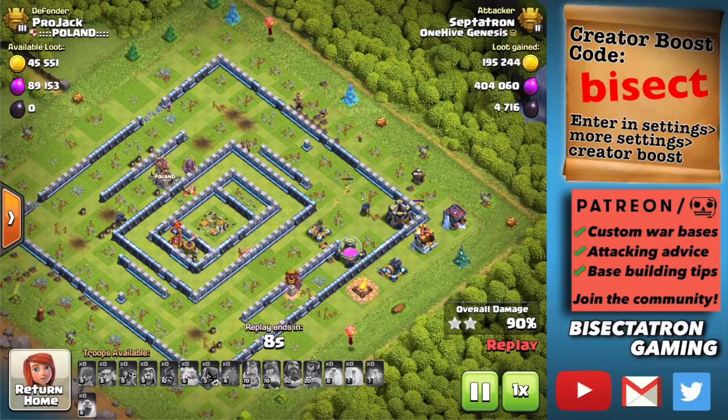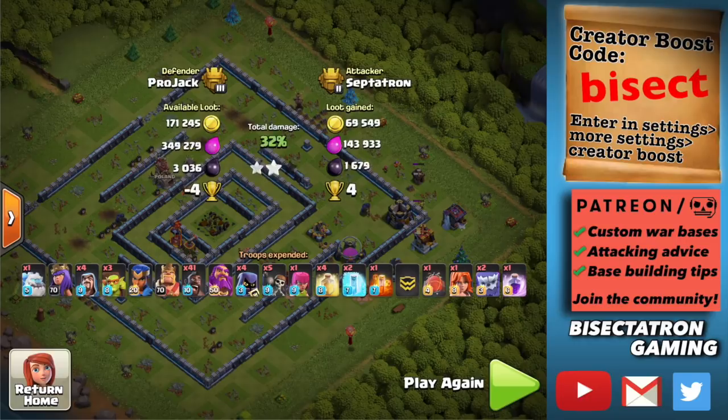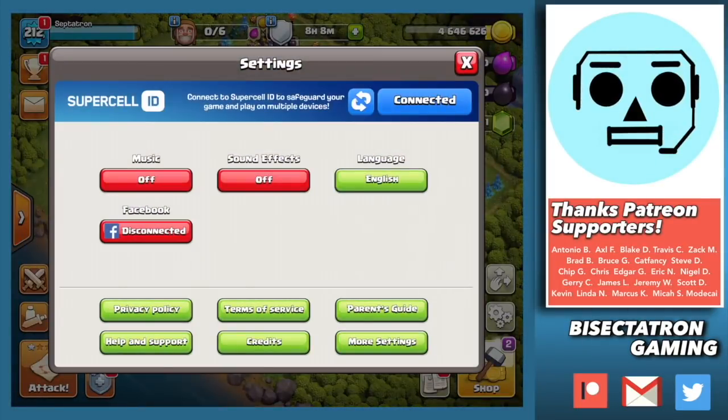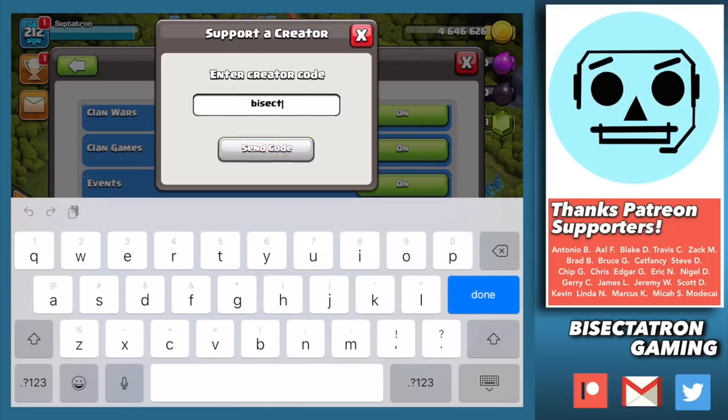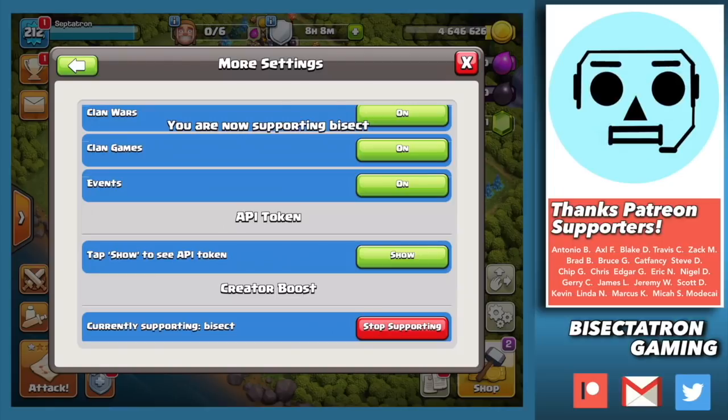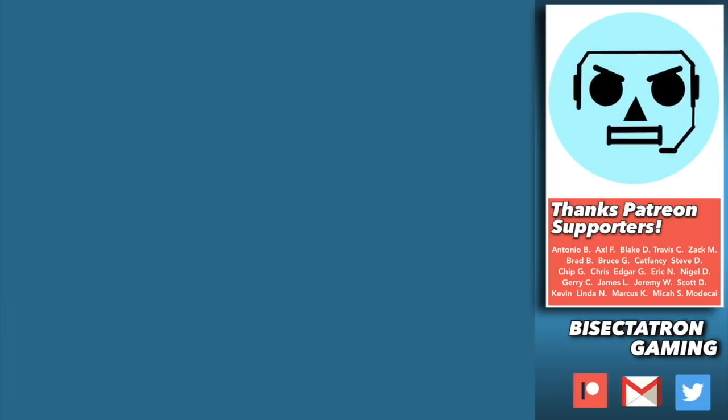Anyway, just some preliminary stuff. Let me know what you guys think in the comments below. I'll be sure to cover how to use all the new stuff from the update — there's quite a bit to think about at these new Town Hall levels. We have the Lightning Spell, which I'm very excited to play around with, and you'll probably see that on the channel as well. Thanks for watching, and let me know in the comments how you would like to use the Headhunter in your attacks. If you enjoy my content, consider supporting the channel by entering my creator boost code BISECT in the Settings tab of your game — keep in mind it occasionally resets and must be re-entered. Click or tap for another video and be sure to subscribe. See you all next time — Bisectatron out.